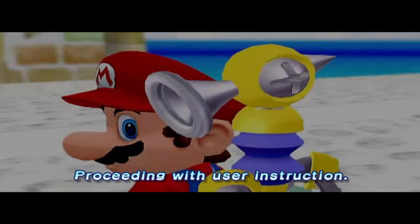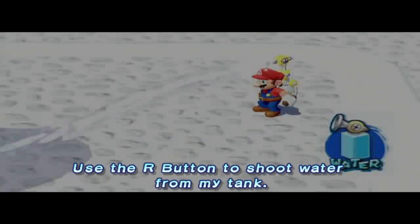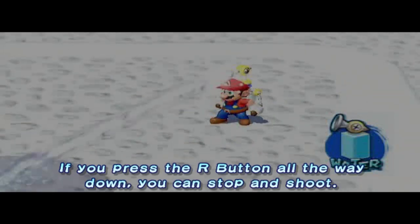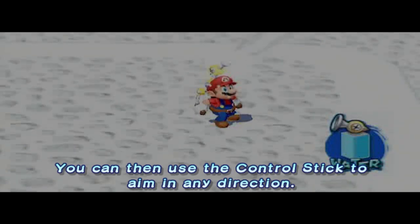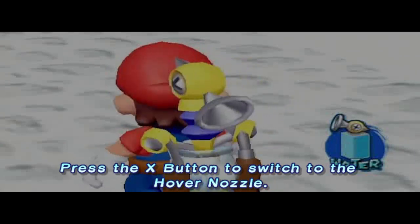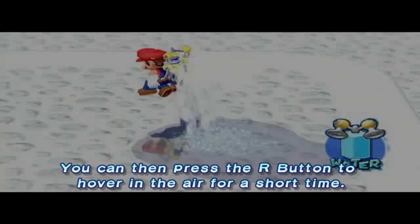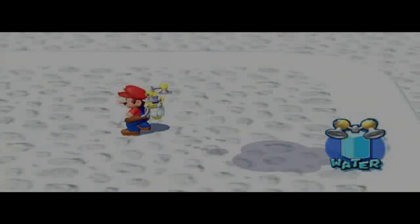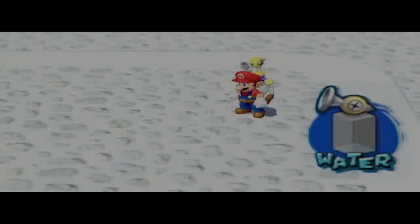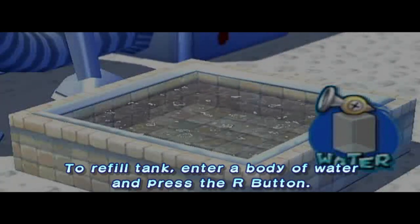Proceeding with user instruction. Use the R button to shoot water from my tank. If you press the R button all the way down, you can stop and shoot. You can then use the control stick to aim in any direction. Press the X button to switch to the hover nozzle. You can then press the R button to hover in the air for a short time. To refill tank, enter a body of water and press the R button.